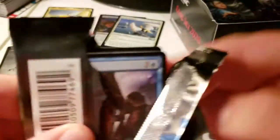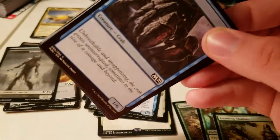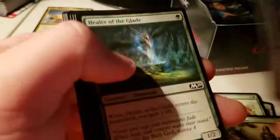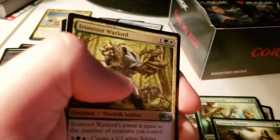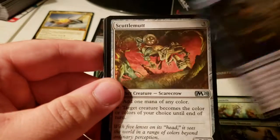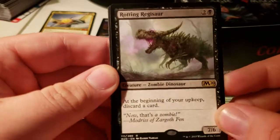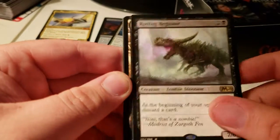So we got two mythics? No, just a foil rare and one mythic. There's still hope of getting something that isn't doo-doo. Weaponsmith, Scuttlemutt. This guy's real good — 7/6/4/3, you discard a card every turn. I think it's a pretty decent trade-off if I say so myself.